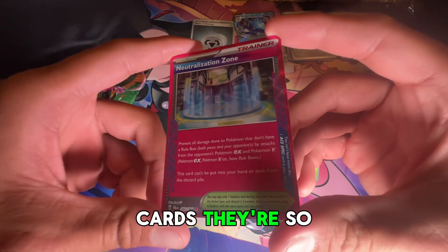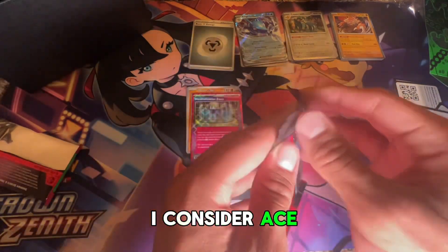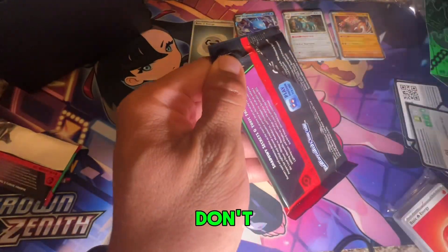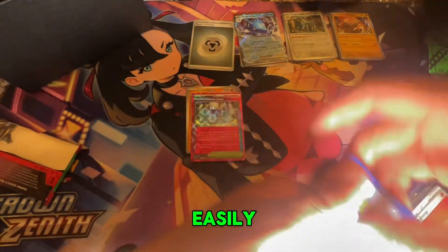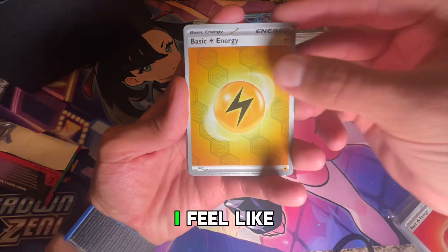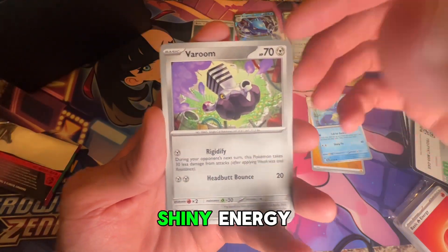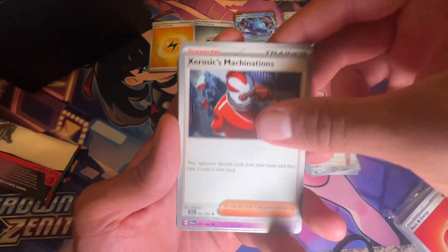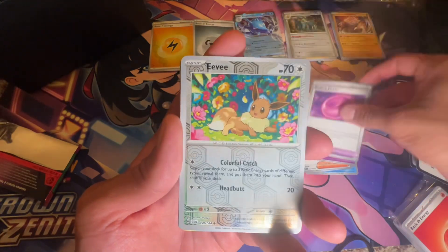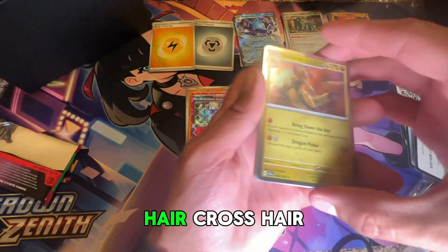I really like the ACE SPEC cards, they're so nice. One big hit — I consider ACE SPEC cards a hit, even if most people don't. I don't understand why packs are so childproof and you can't open them easily. We got another shiny energy, which I'll set to the side because I think I'm missing electric energy. And Heracross!